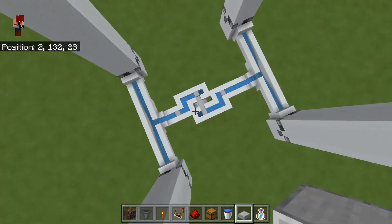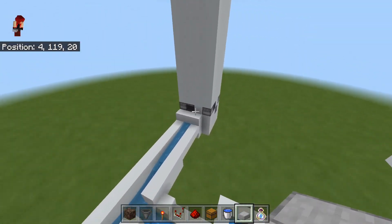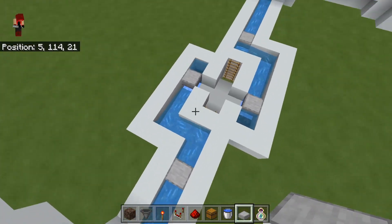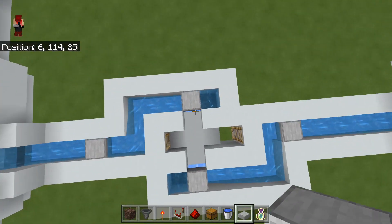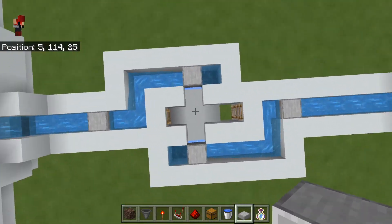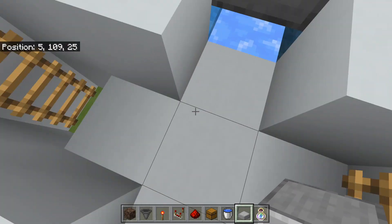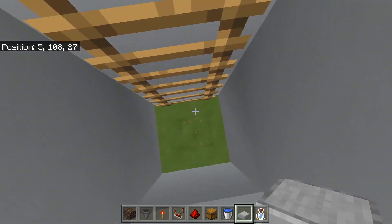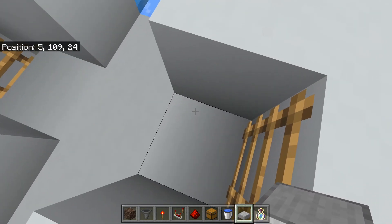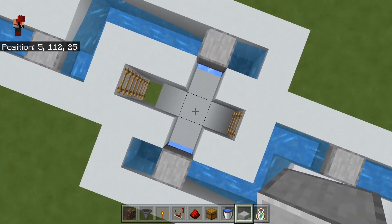Now down here in the output area, I've combined the two kill chamber outputs. The water flows in here creating this shape, which allows items to whiz by in the bubble stream. XP will leak through and you'll pick it up if you're standing right here. You'll probably enter the farm via a ladder there, and I'd suggest having your storage room up here.